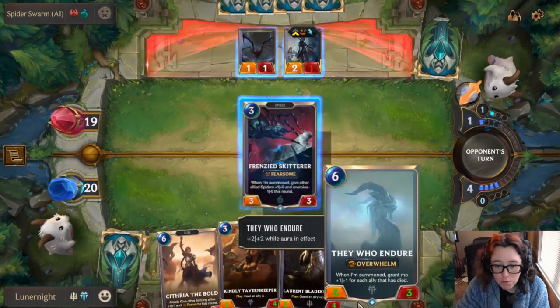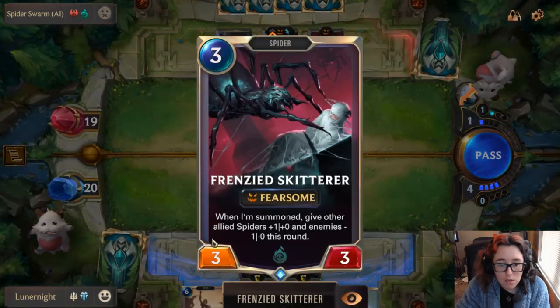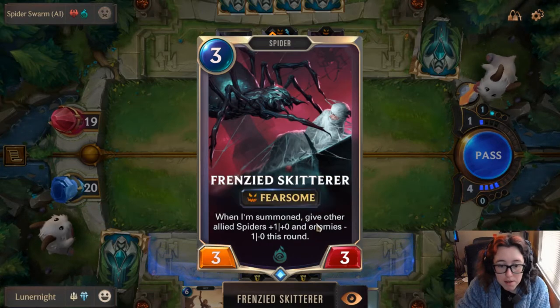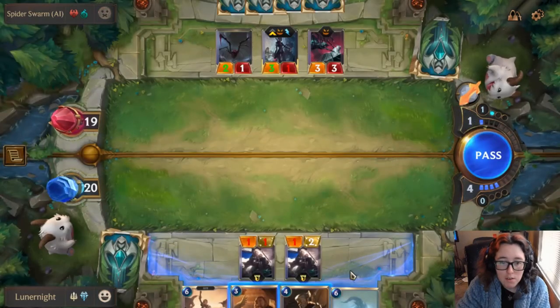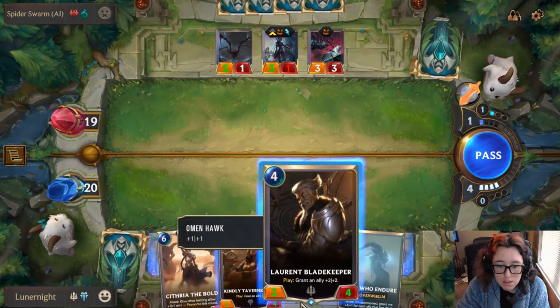So this guy's pretty cool. When he's summoned, he gets plus 1 plus 1 for each ally that died. When I'm summoned, give other allied spiders plus 1 plus 0, and enemies minus 1 plus 0 this round. So I get 1 less power and they get 1 plus 1 power, which means they have the attack token — so that sucks.